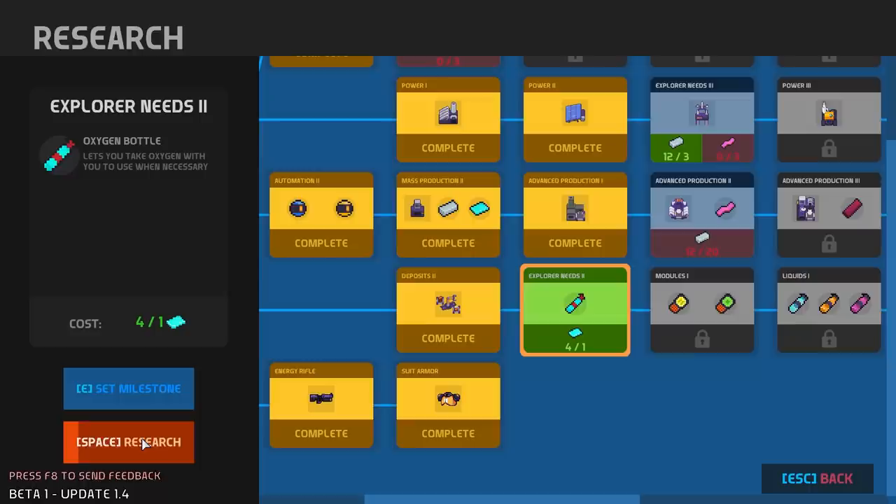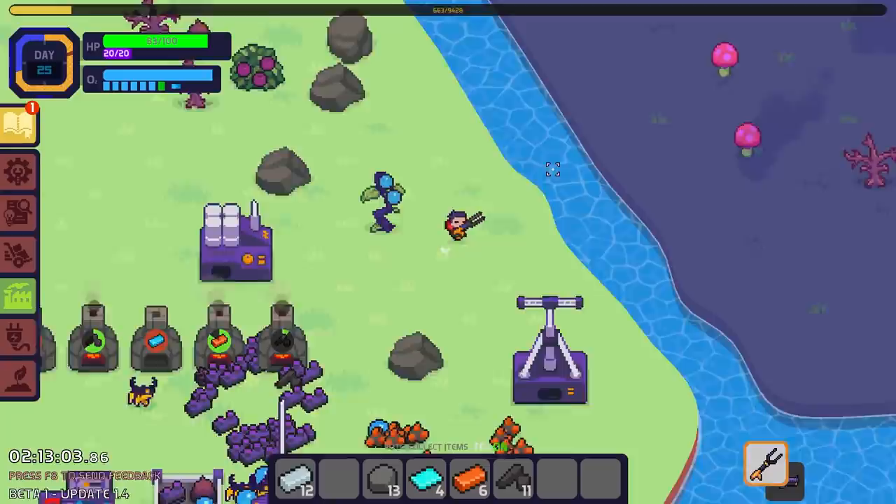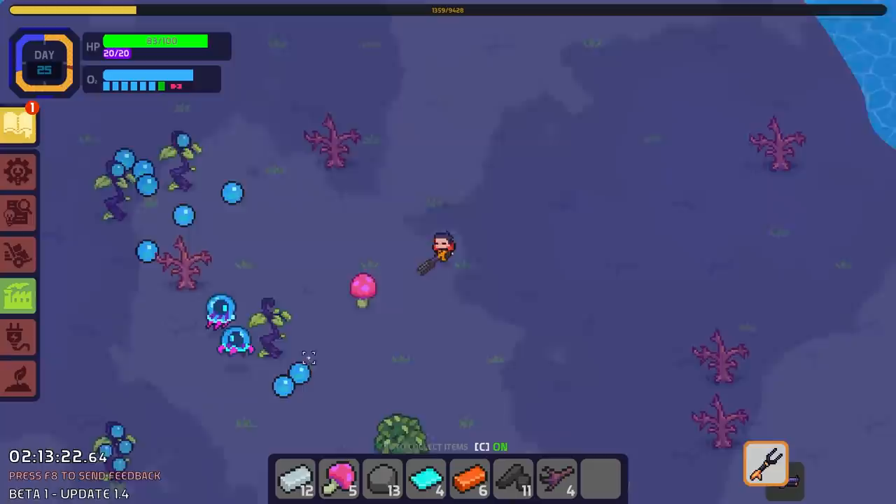While I'm at it looking at this, I'm going to get explorer needs because that only takes a bit of glass, which is easy for me right now — so oxygen bottle. I did also level up, but I'm going to wait to see what we actually get before making our next move, because I don't know what we need.